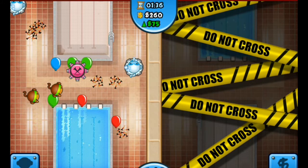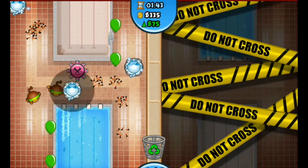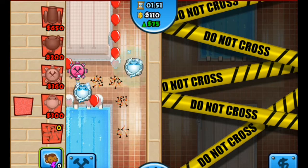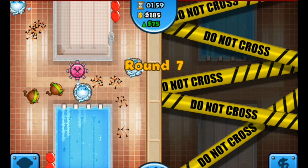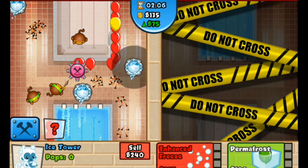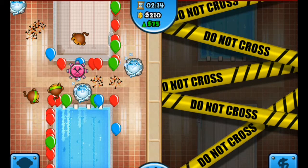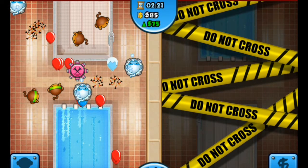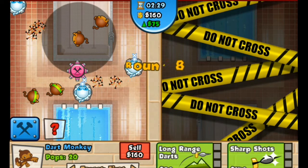I'm placing them in the wrong place — that's really bad. We've got one more, let's place you there. I'm going to use one of these ice monkeys to freeze them. I actually don't know what I'm going to use. There's the boat which I really like. I need another dart monkey up here. I don't think we're going to survive long — we need a cannon. I'll save up.